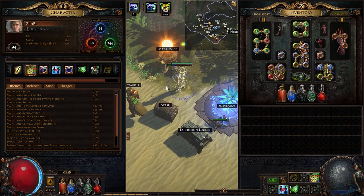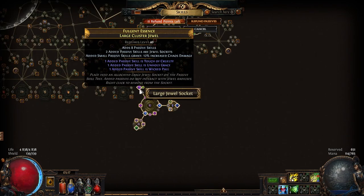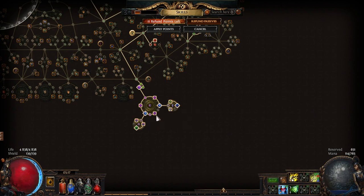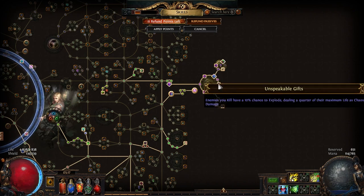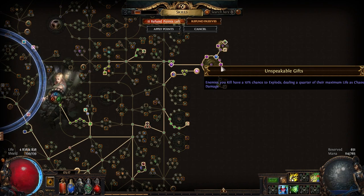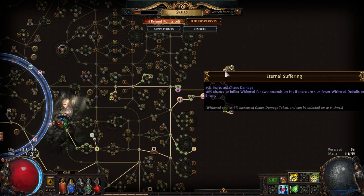Let's look at the passive tree. For the large cluster jewels I am using the chaos ones with Touch of Cruelty, which gives 10% more damage basically, and Hinder which is also a nice defensive mechanic. The second notable is Wicked Pall for some additional damage and Unholy Grace for even more damage. The second large cluster is similar but I also have Unspeakable Gifts — essentially the explode mod — for a bit better clear.